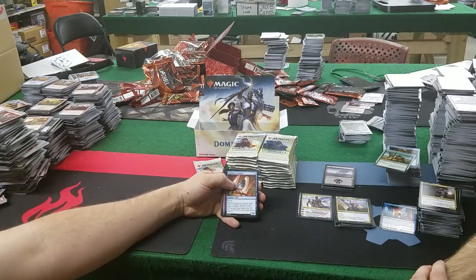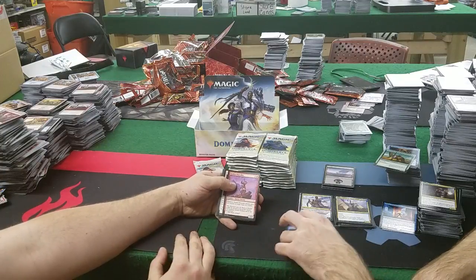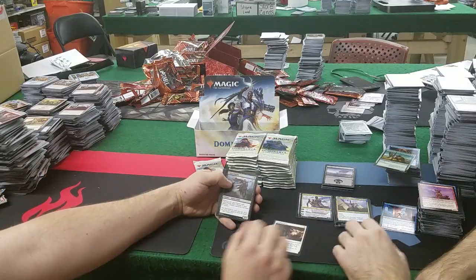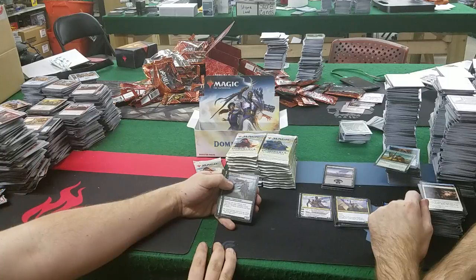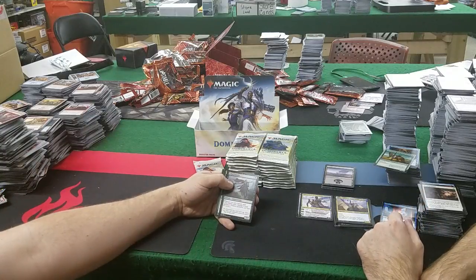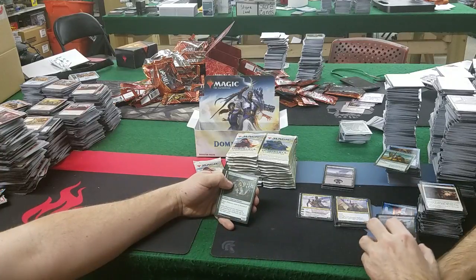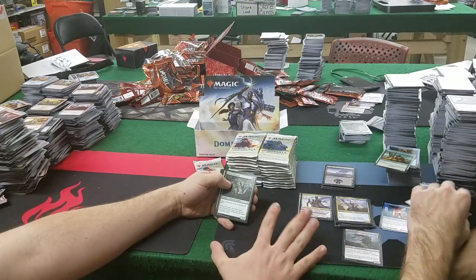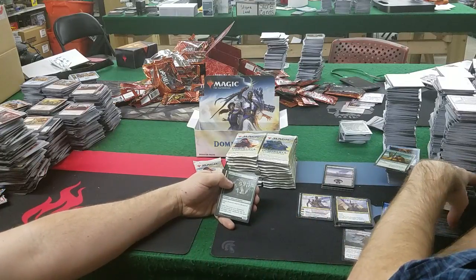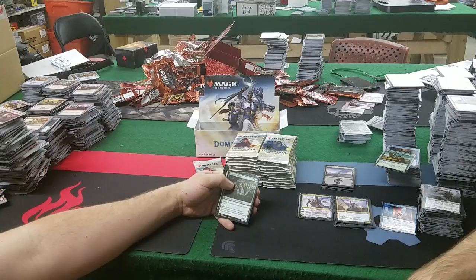Artificer's Assistant: 1 mana for a 1/1 flyer — whenever you cast a historic spell, scry 1. That's pretty damn good. Cabal Paladin: 4 mana for a 4/2 — whenever you cast a historic spell, Cabal Paladin deals 2 damage to each opponent. Healing Grace — art-wise it just looks like someone copping a feel on the person on the ground. Gaea's Protector: 4 mana for a 4/2, must be blocked if able.